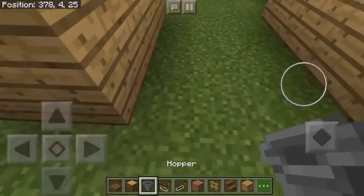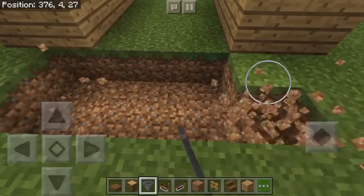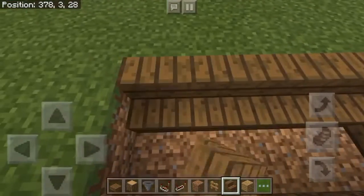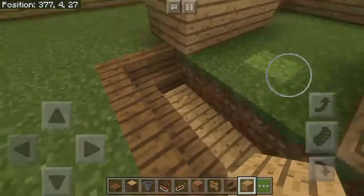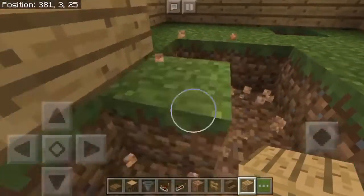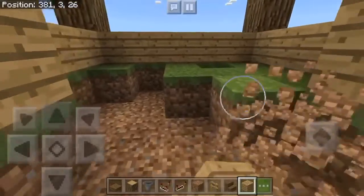Then on the floor you want to dig this down just like this. Then you want to put stairs around like this — you can also replace these with slabs. Then you want to dig all of this down; all of this needs to get dug down about two blocks.